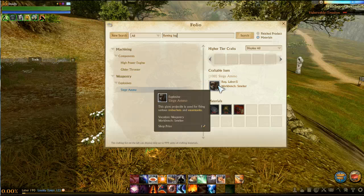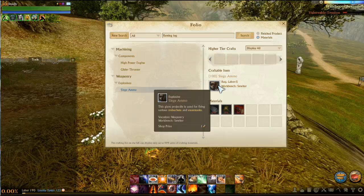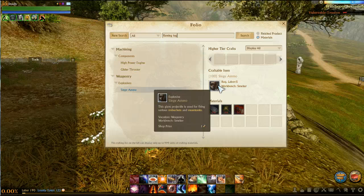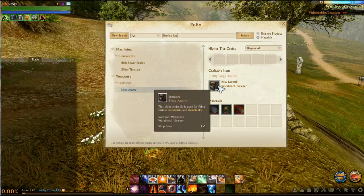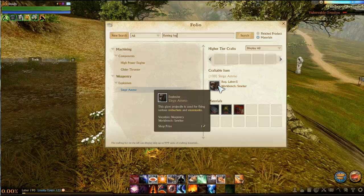I'm not 100% certain if the siege ammo is used for ships. If it is used for ships, that's going to be a very in-demand item because naval combat is going to become more of a thing. It says it's used for trebuchets and steam tanks, so to me that sounds like land vehicles, but I don't know personally — please let us know in the comments section.